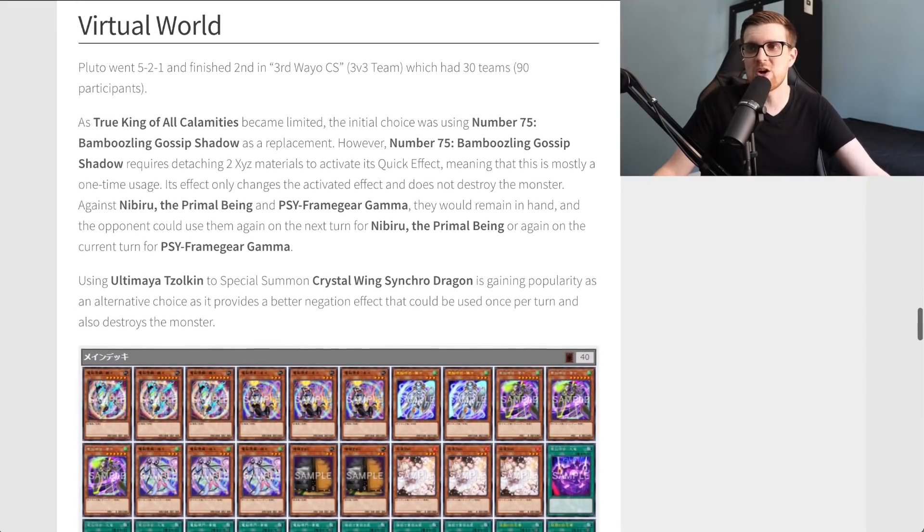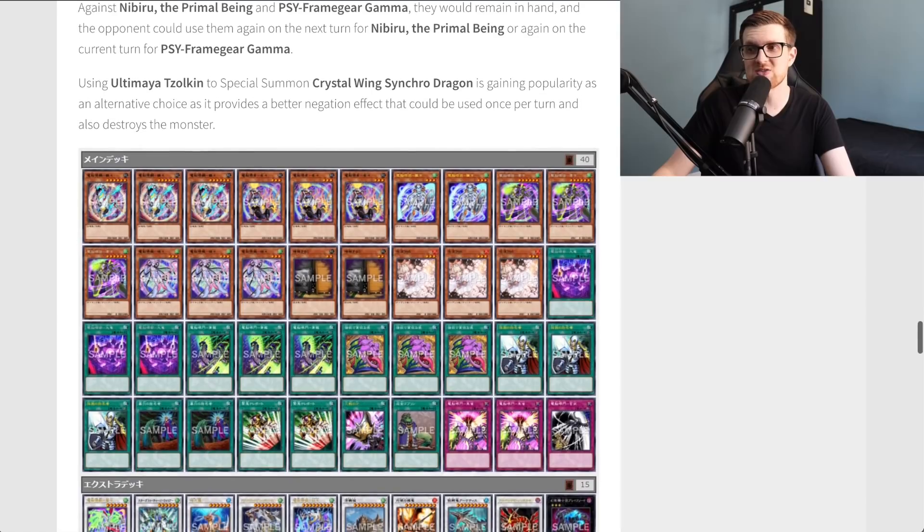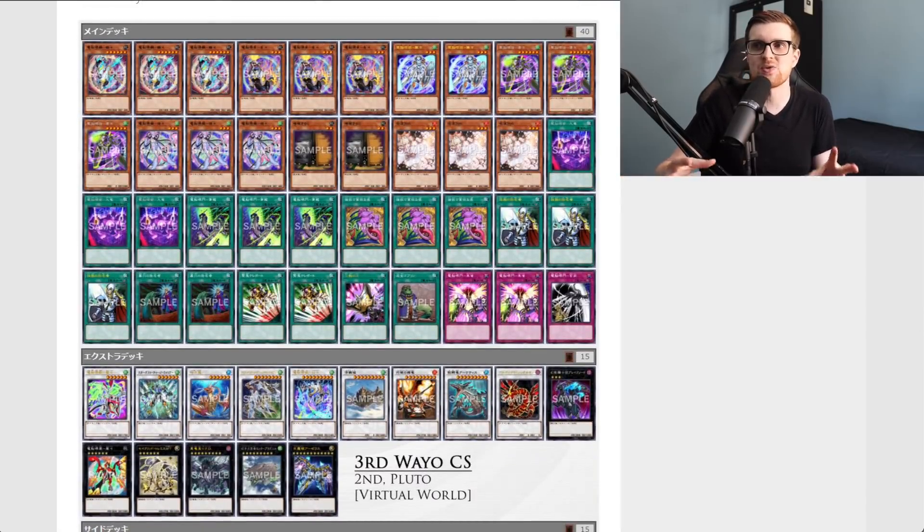Virtual World is still going strong in the OCG because they still have Calamities — it's just limited. Pluto went 5-1 and finished second in a tournament with 30 teams or 90 participants. As Calamities became limited, the initial choice was using 75 Bamboos and Gossip Shadow as a replacement, but Gossip Shadow requires attaching two XYZ materials to activate its quick effect, making it mostly a one-time usage. Its effect only changes activated effects and doesn't destroy the monster. Using Ultimai Zulken to special summon Crystal Wing Synchro Dragon is gaining popularity as an alternative — it provides better negation effects usable once per turn and also destroys the monster. The Zulken line is nothing new, but it avoids Nibiru since Crystal Wing can be your fifth summon.